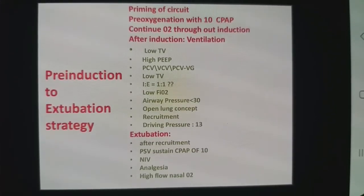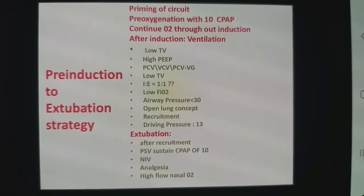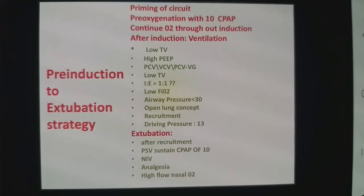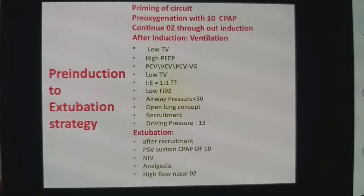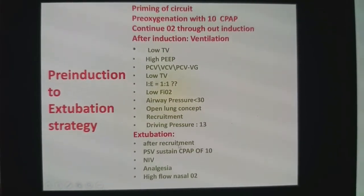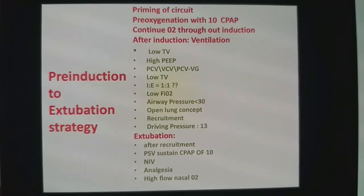You can use any type of ventilator mode — pressure control or volume control. Use low tidal volume with high PEEP. For obese patients, use equal-ratio ventilation; for normal patients, use equal-ratio ventilation with appropriate tidal pressure. Extubate after recruiting the lung with a sustained pressure of 10 to 20 cmH2O.